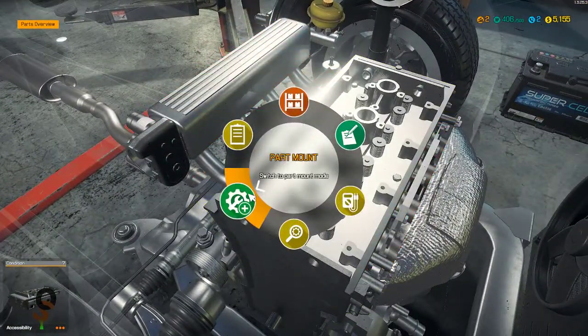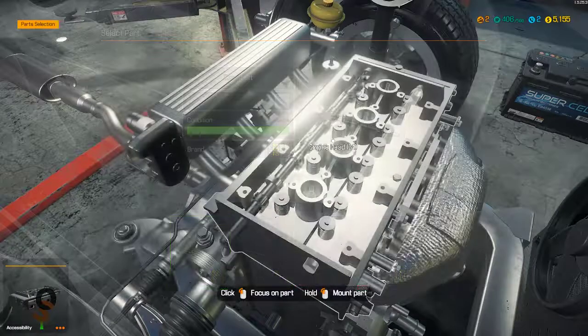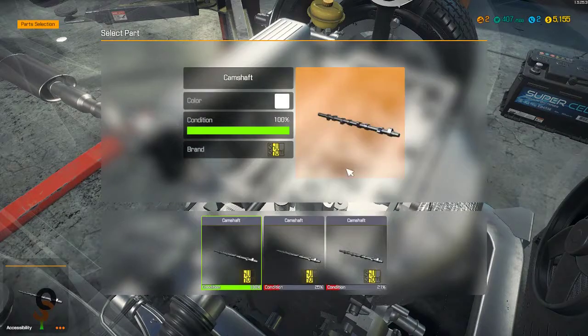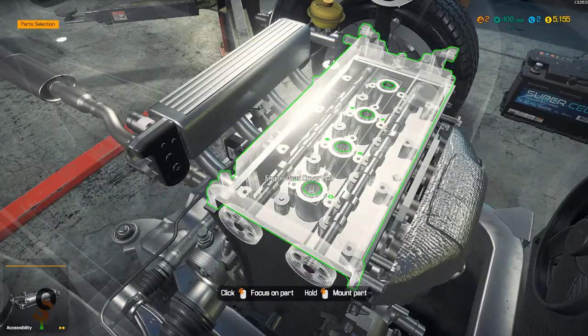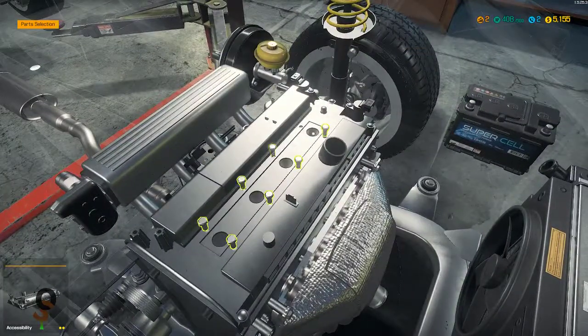Now let's go ahead and put parts back on. Put in a new camshaft, another new camshaft, and we're going to put the engine cover back on because that's all we need for this section.